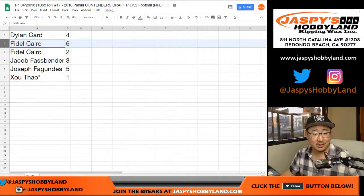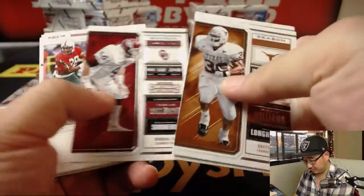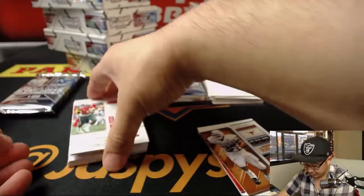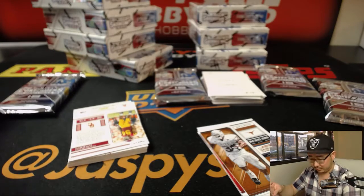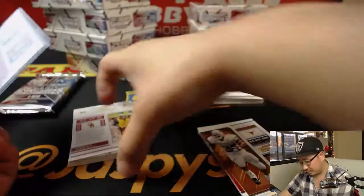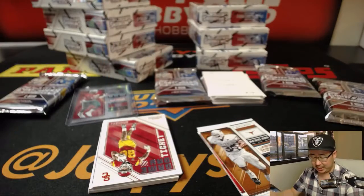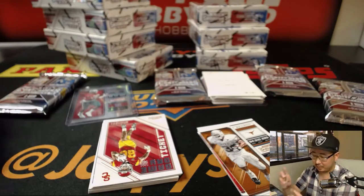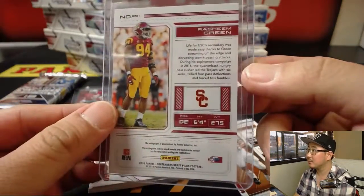All right, Fidel — packs 2 and 6. Good luck. Got Jerry Rice, bowl ticket, 12 out of 99. And your autograph is Rashim the Machine, green. Nice.